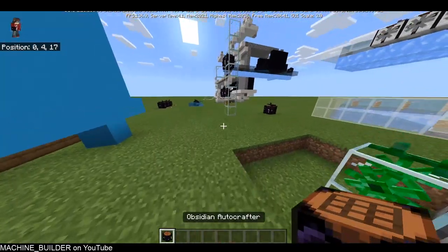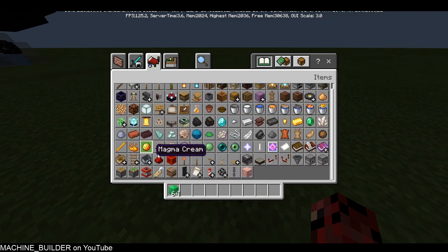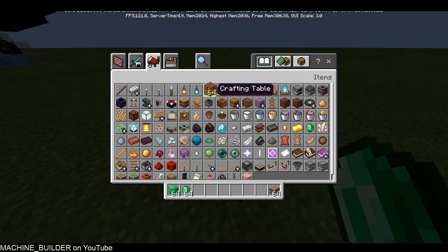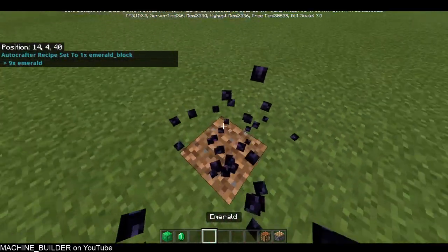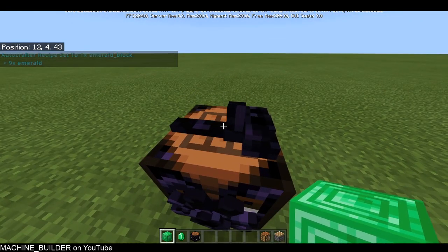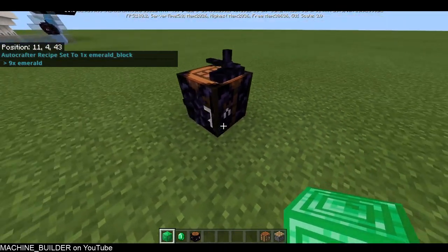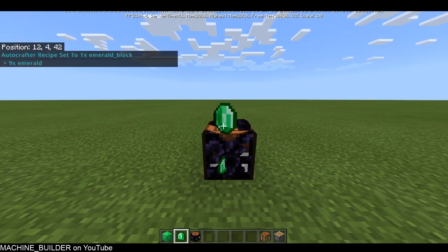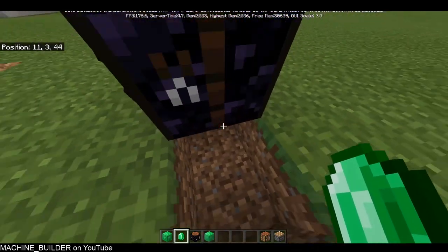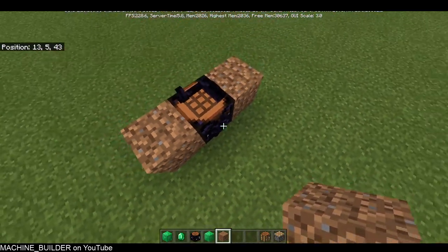I'll show you how to set a recipe. If I want this to craft emerald blocks, you click in the top part of the crafting table — on mobile you tap and hold in the top part to interact with it. Then you place nine emeralds, and it drops out one block. It drops out the bottom if there's no block there; if that's covered it drops out one of the sides; if the front is covered it drops out that side.